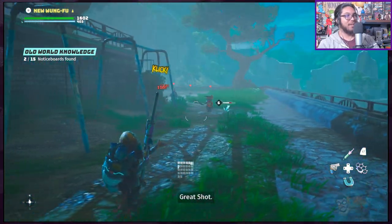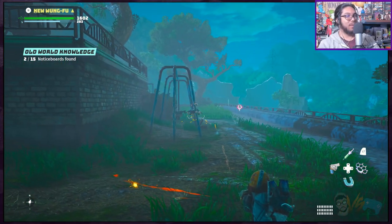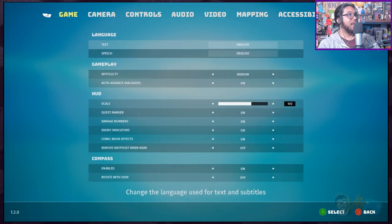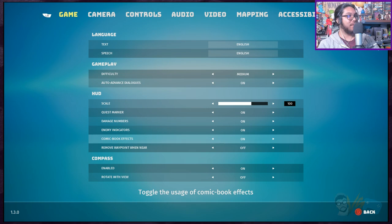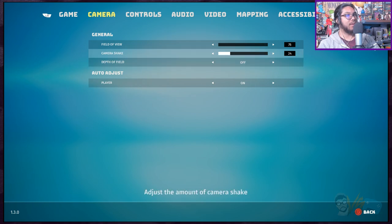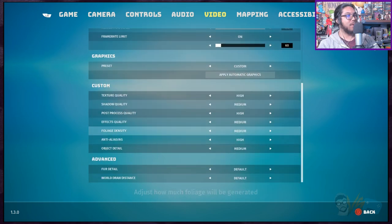I love this gun I made, dude — extreme DPS, look! I just wish it did not do the slow motion after you kill an enemy. Can I turn that off? Let's see — you can change the difficulty any time. Quest marker, damage numbers, comic book effects, remove waypoint, compass... No, you can't turn off the slow motion. That's so annoying.